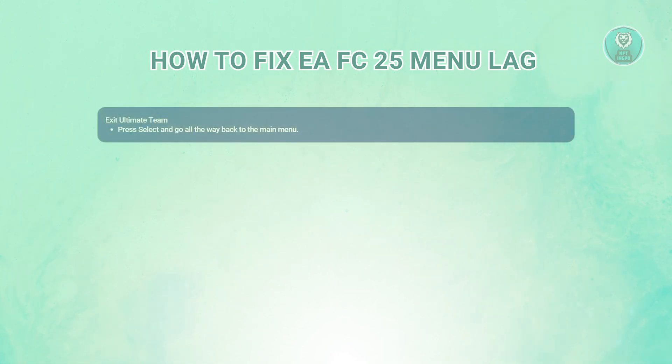Once you're at the main screen, you want to scroll down and click on Settings. You'll find it down at the bottom.